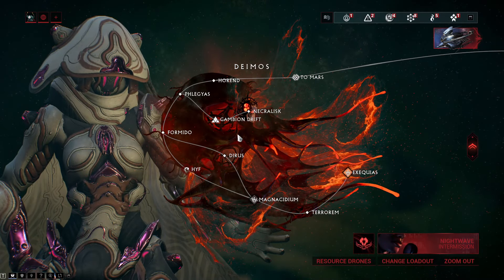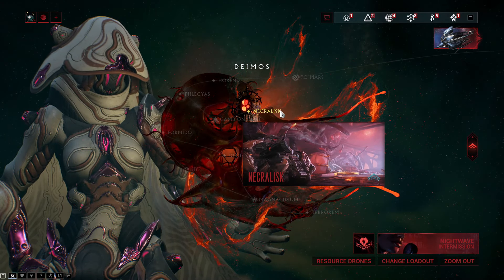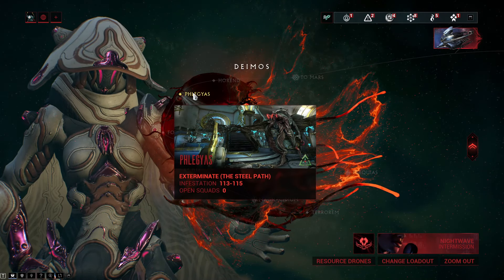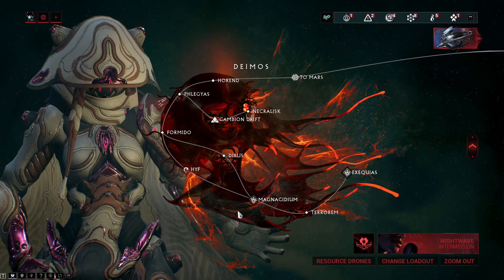Kavat Genetic Code can be acquired only from feral Kavats that are running around Deimos, any node besides the Cambion Drift and the Necrolisk. My favorite places are Horrend Capture and Fili Guests Exterminate just because they are very quick. You can also try Fermido Sabotage or Terrorem Survival.